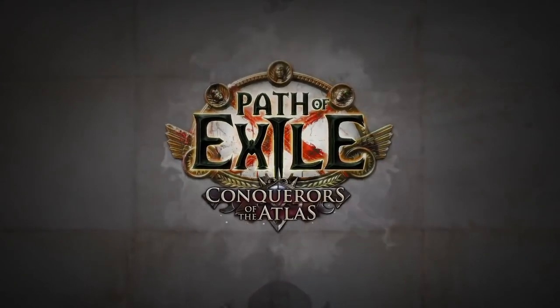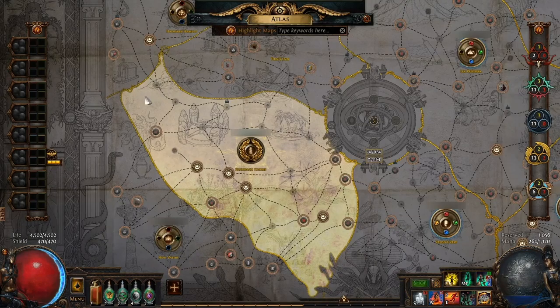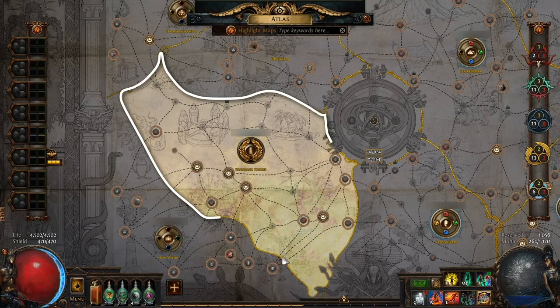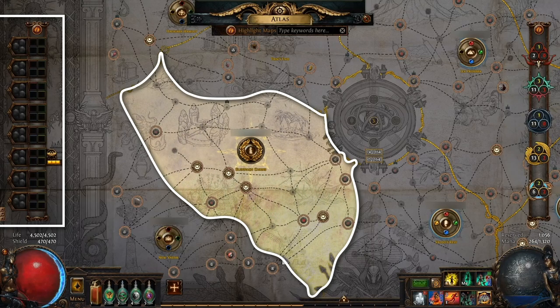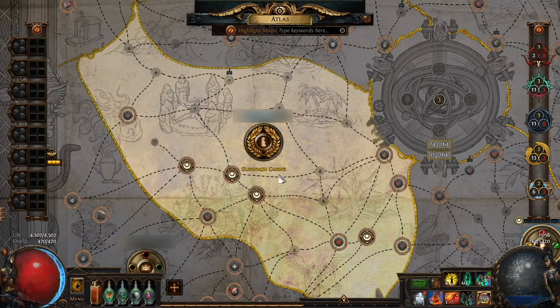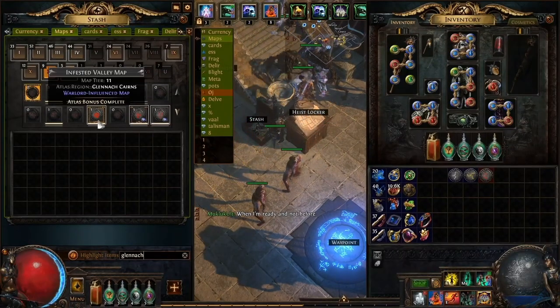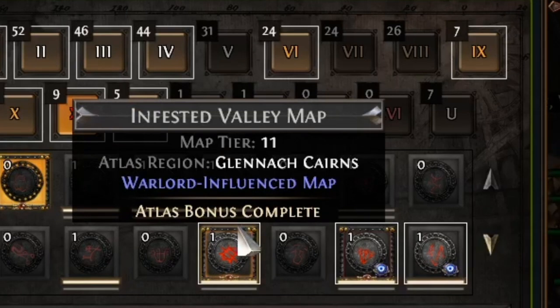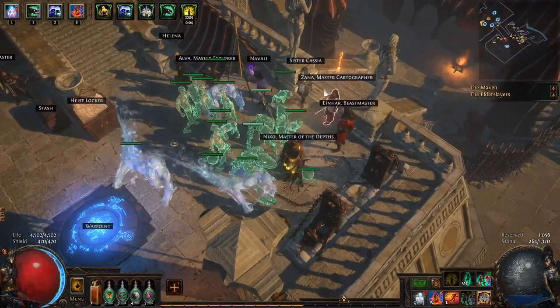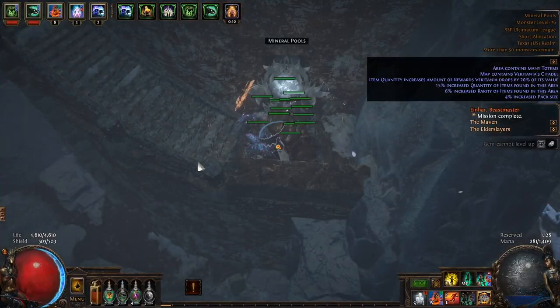Next up is the Conquerors of the Atlas. Occasionally when you are clearing maps and minding your own business, a conqueror will barge in and start messing with you. Afterward, when you check your atlas you will have an area glowing and a tracker on the side. This means you have to do a map in that area that says it will get their attention three times to fight them. So if I want to fight the conqueror in Glenok Cairns, I go to my map tab, type in Glenok, and find a map that says warlord influenced. By running that map I check off one of these counters. After three of them, Kirok and XANA will notify you in town that they have located the enemy citadel and you can do a map that ends with a portal to the conqueror.